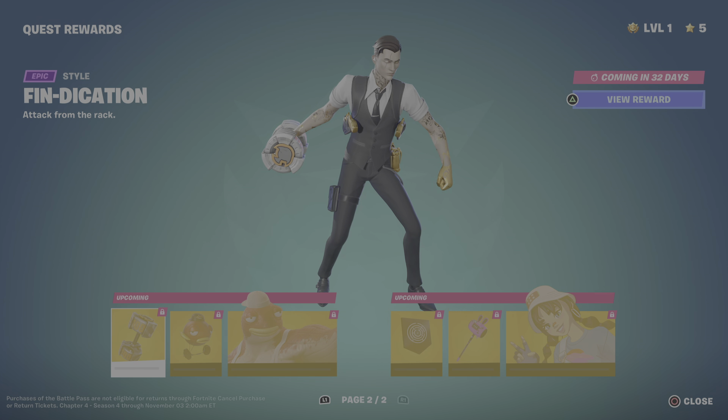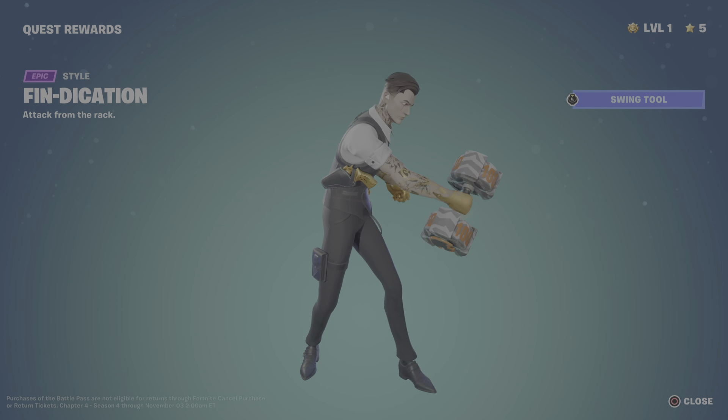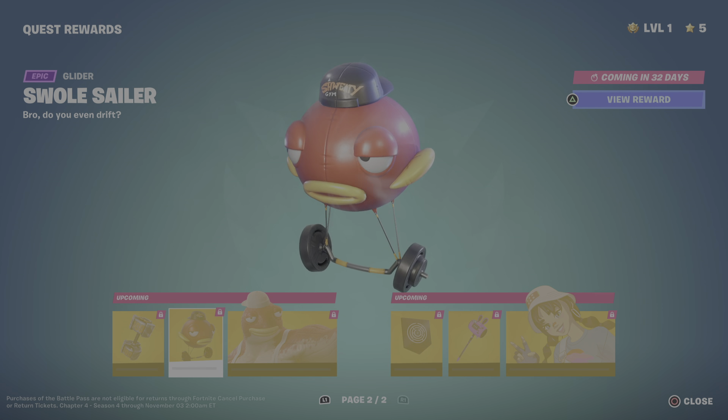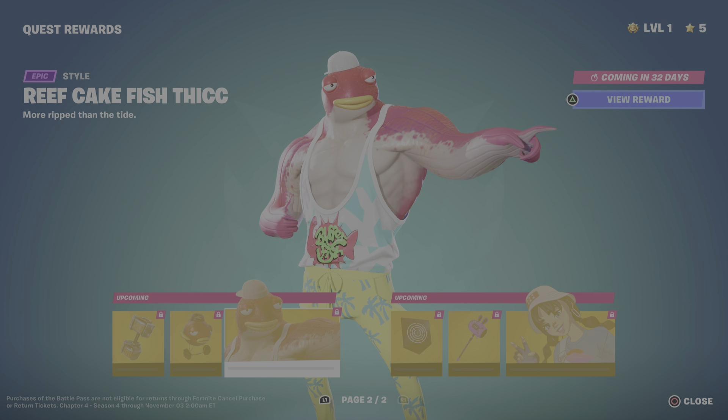Moving on to page two — we have the Vindication alternate style for the harvesting tool. Nice swing animation there. We then move on to the Swolled Sailor, a nice alternate style for the glider.